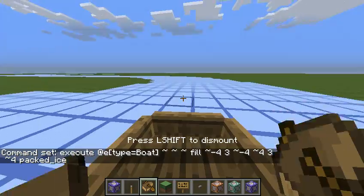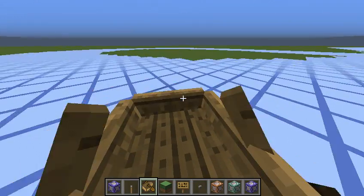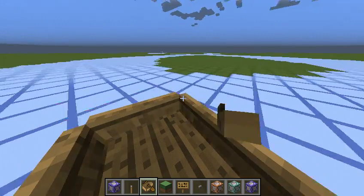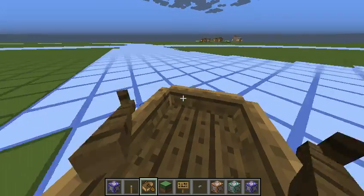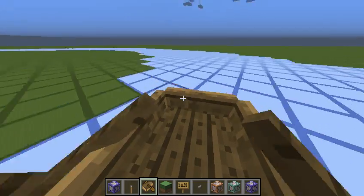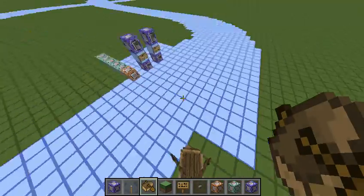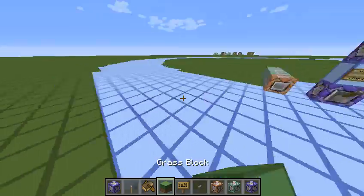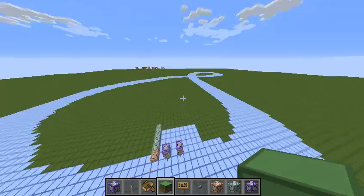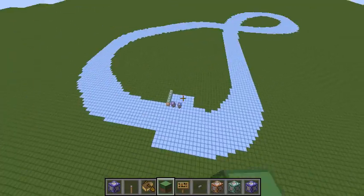A very fun thing about this is you can ride around it when you're done making it. And if you're a bit better at riding ice boats than me, you can probably ride these way better because I am not very experienced. There are a bunch of other modes, which I'll show you when I get back to the beginning. I set up a bunch of different modes because I'm aware that a lot of people aren't very good at riding boats in order to make ice tracks, though you can make pretty cool stuff if you try.